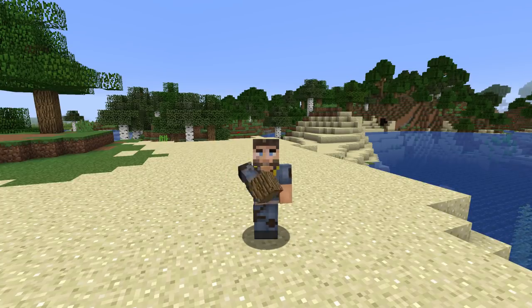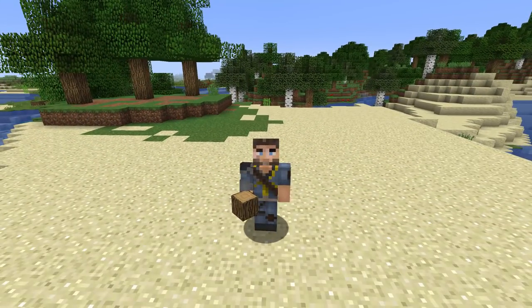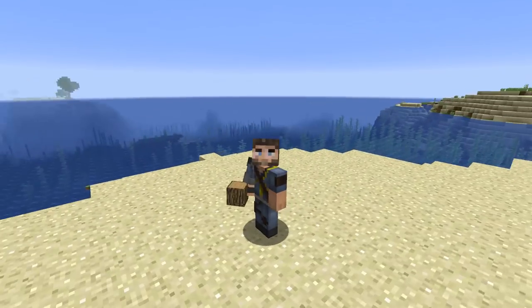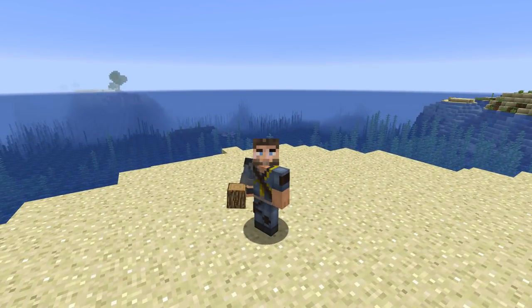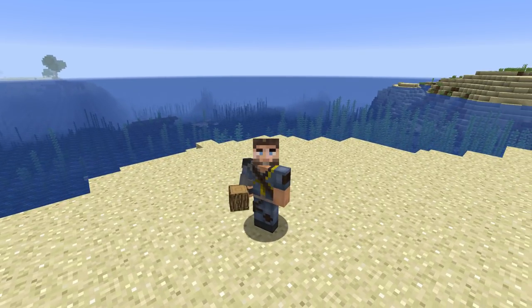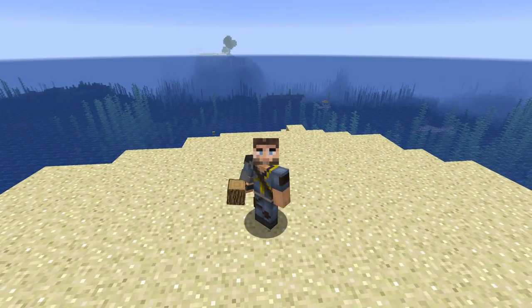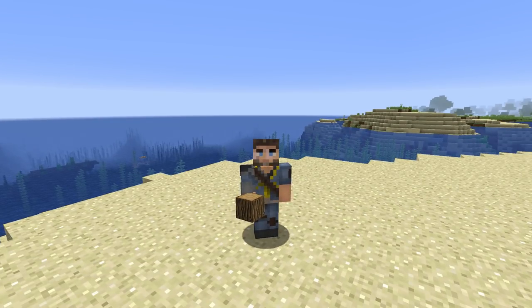Welcome back to another episode of Building with Sausage. We're back again doing another tutorial. I'm in a 1.13 random seed and I found a cool little beachside spot. I'm thinking about making a nice starter house that you could build on your first night on a server or single player world, close to the water — an all-in-one survival house with everything you need inside.